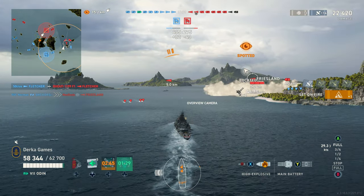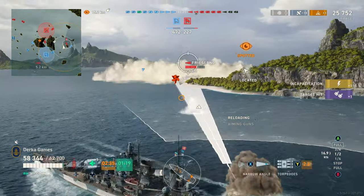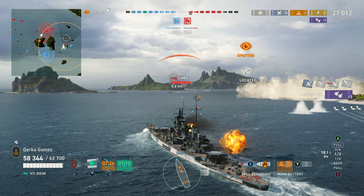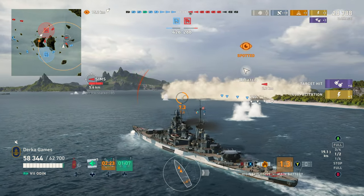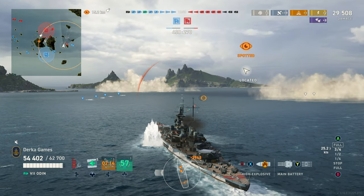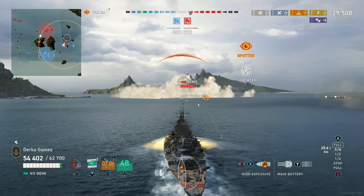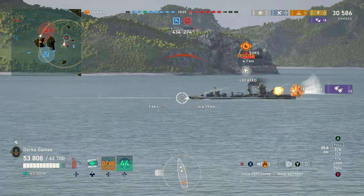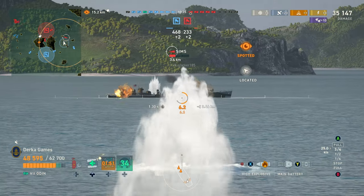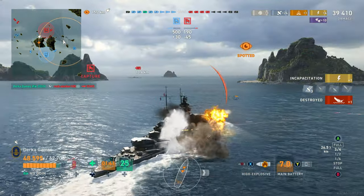Odin is my second choice, and it rates higher than Brandenburg for one simple consumable: Sonar. Sonar gives you a lot of utility — the ability to deal with sneaky destroyers, ships in smoke, and help against torpedoes. There are many times in a battleship where you're left alone to deal with destroyers without support from your team, and Sonar gives you options. While Brandenburg does have better damage output, I still think Sonar on Odin makes it more of a utilitarian ship. I'm not rating Brandenburg much lower — the top speed and great AA firepower make it a strong contender at Tier 7. It's just my opinion: if you're playing a tanky battleship, you'll have more trouble with Brandenburg — it's not as forgiving as Bismarck or Tirpitz.